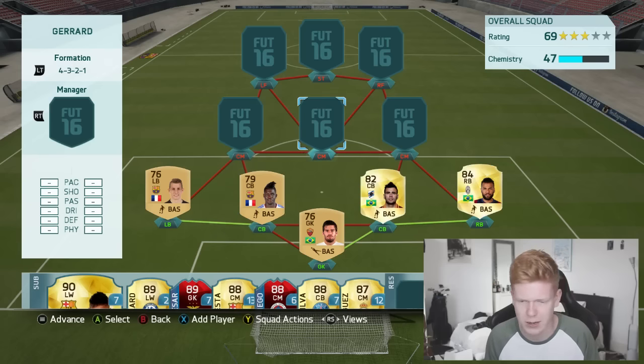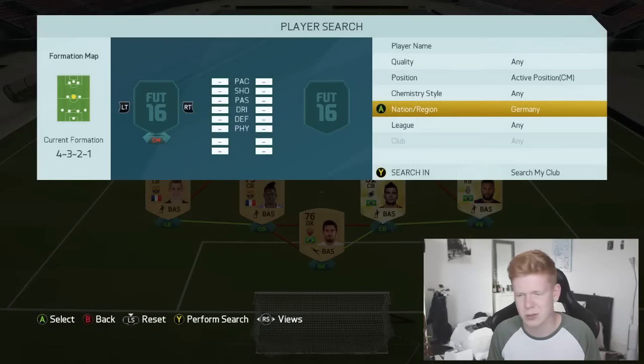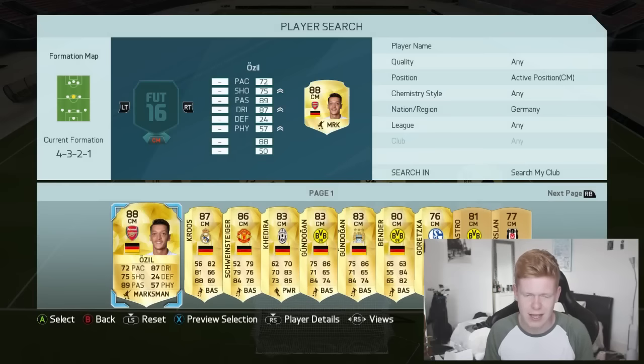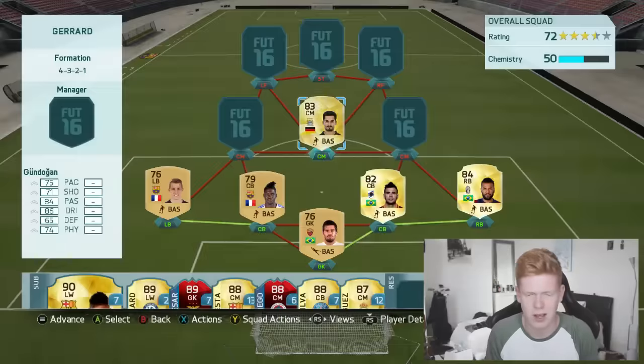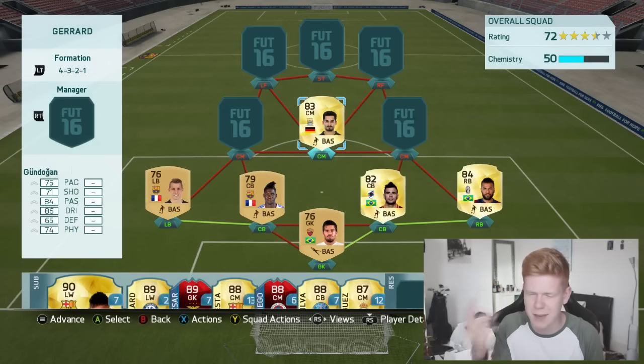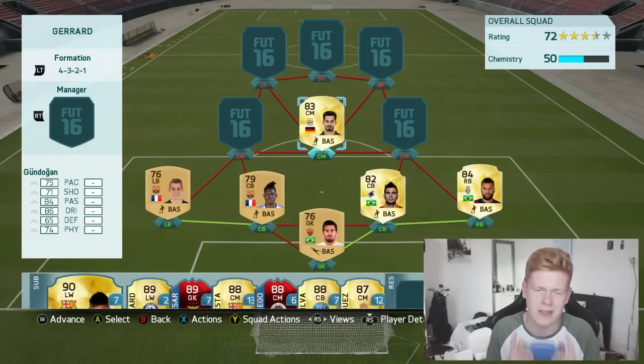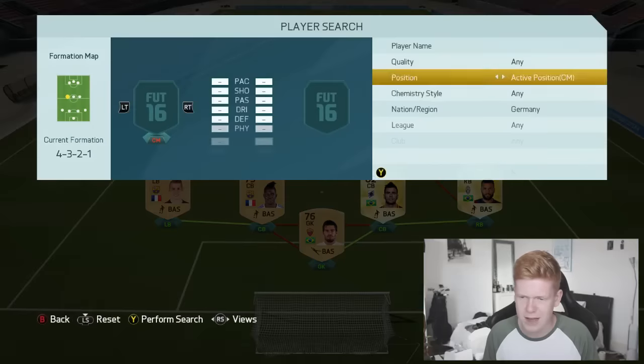Moving on to the three center mids — the first is a German and a player I've been wanting to use for ages: Man City's Gündogan. I literally don't know the correct pronunciation — Gündoğan or Gündogan — let me know in the comments which one it is. He basically just now has a Man City badge on him, which is pretty cool because it makes building hybrids that much more fun.